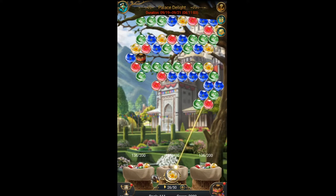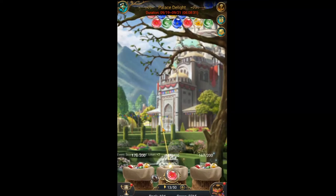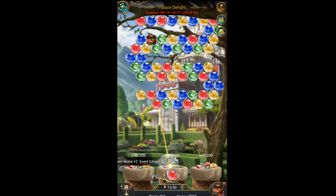Here you can find the marble bomb. A marble bomb can be acquired via purchases and packs. This type of bomb can knock down a good number of glass marbles — each marble bomb costs 6 energy. Use them all because they will be removed after the event is over.